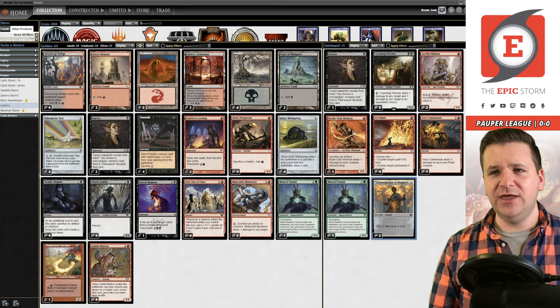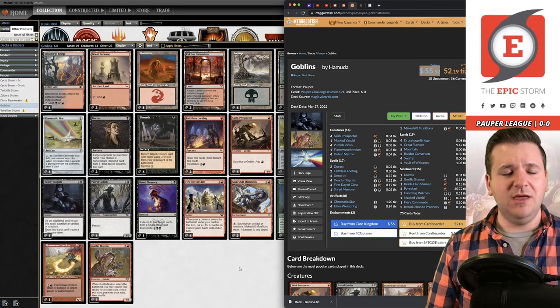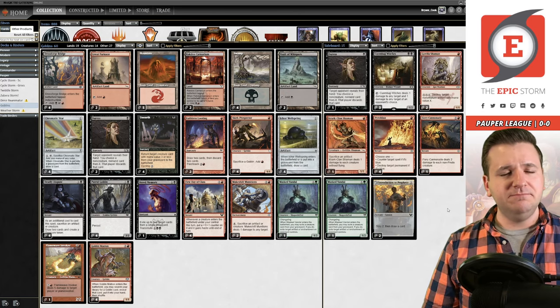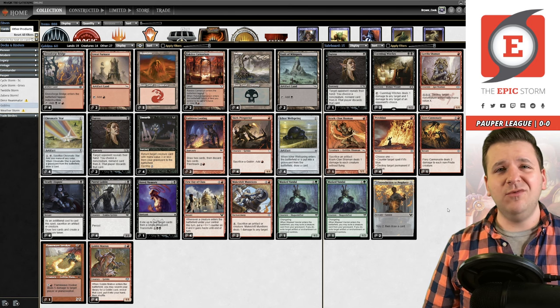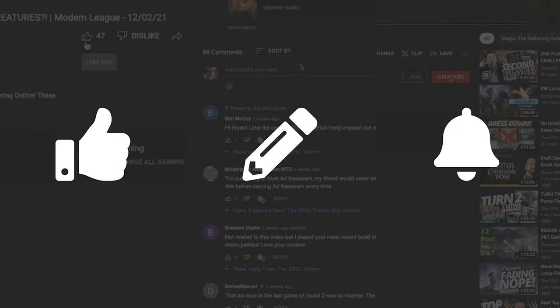This deck is fairly cheap — there are no Lotus Petals. I believe I bought my version for roughly $40. According to MTG Goldfish it's 50 tickets online, and in paper it's about $55. Pretty affordable. I really like this deck, but that's what I've got. I hope you enjoyed the video and I'll see you in the first match.